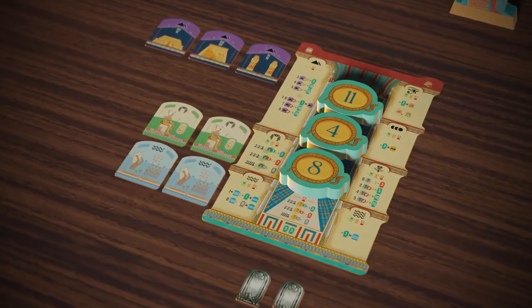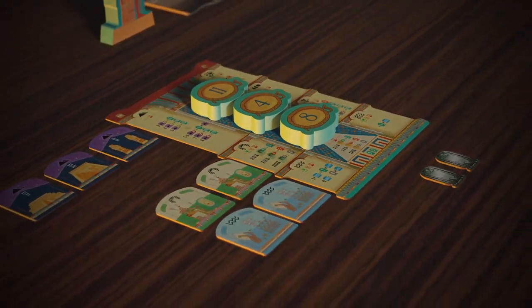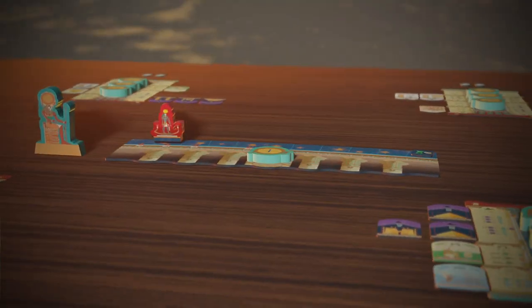Ancient Egypt, the Old Kingdom. It was the time of pyramids, obelisks, and temples built in the name of the Sun God.